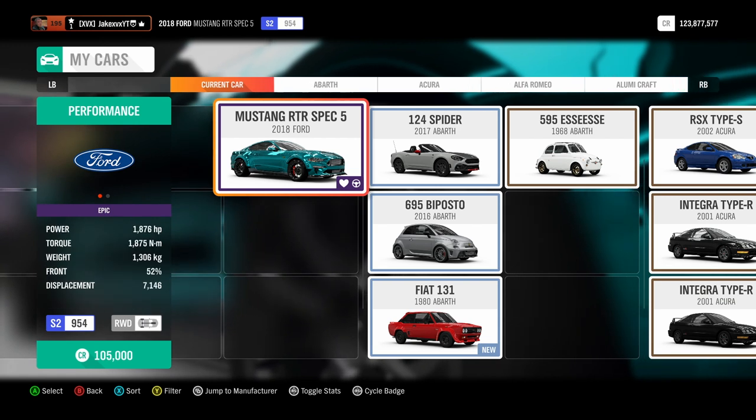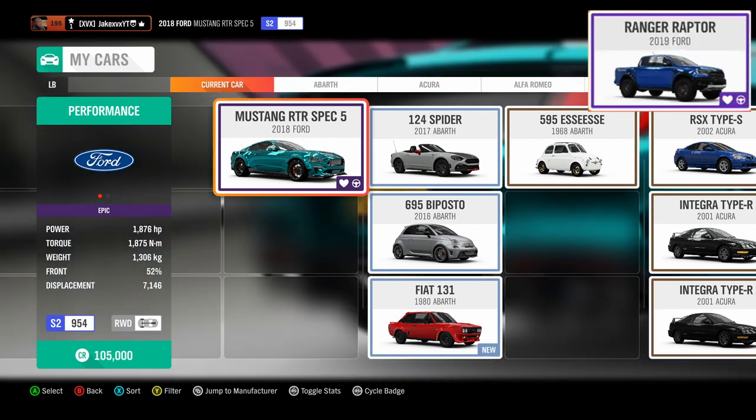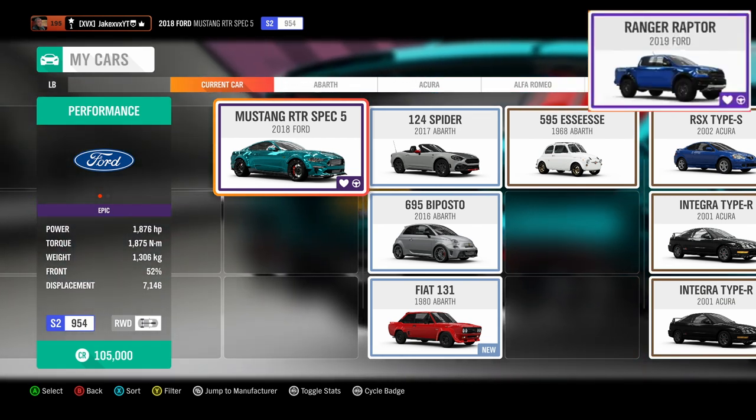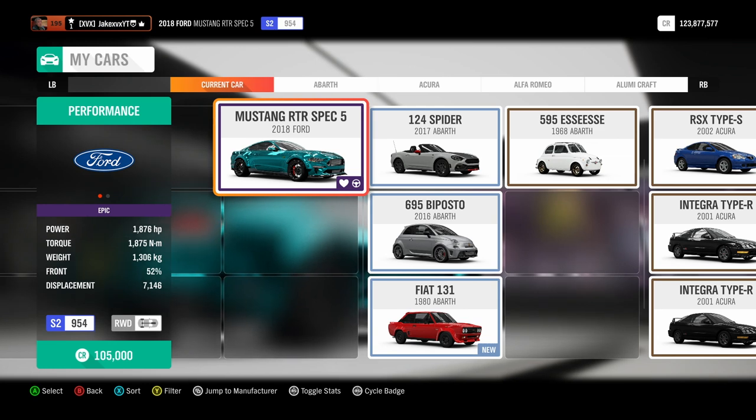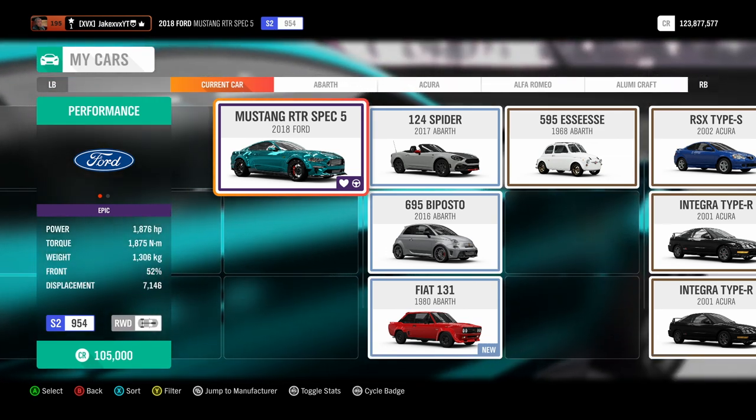Now I'm going to tell you the other four new cars and how you can get these as well. Another new car we're getting is the Ford Ranger Raptor 2019. This you can just buy on the auto show — as soon as this update is out this week you can go straight to the auto show and buy this Ford Ranger Raptor.